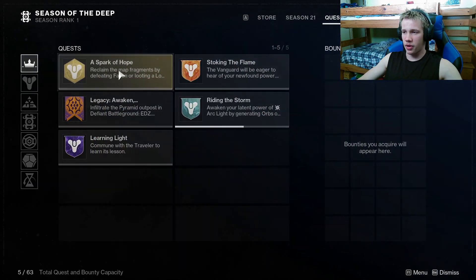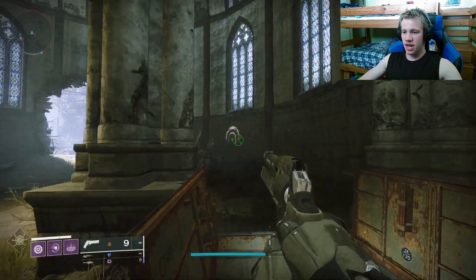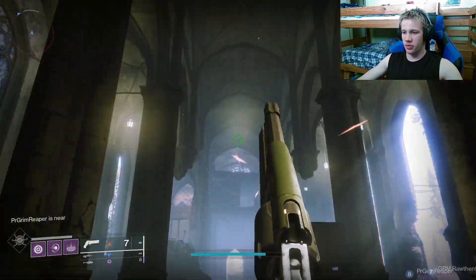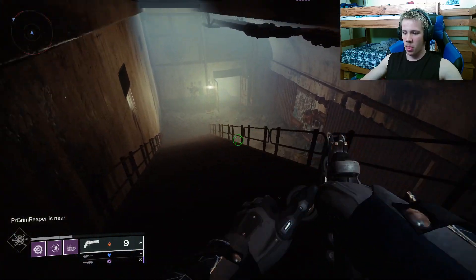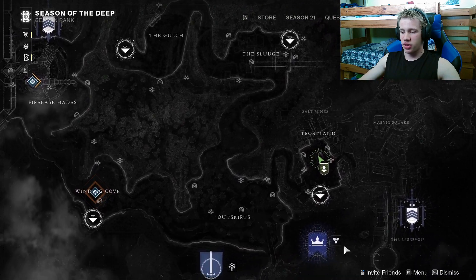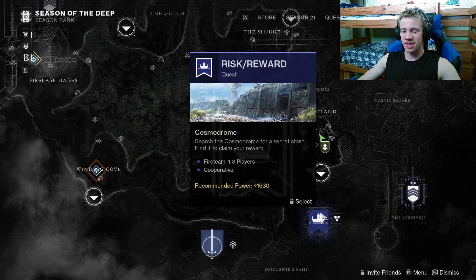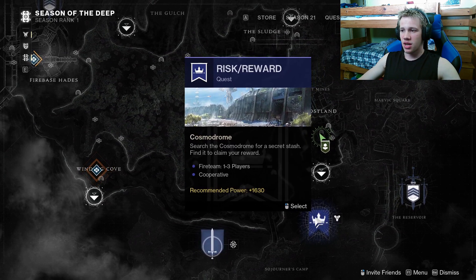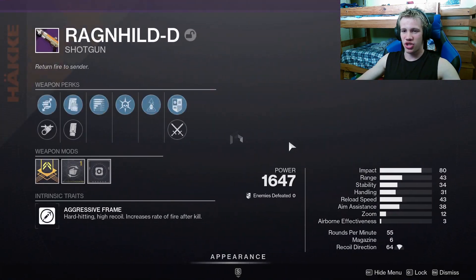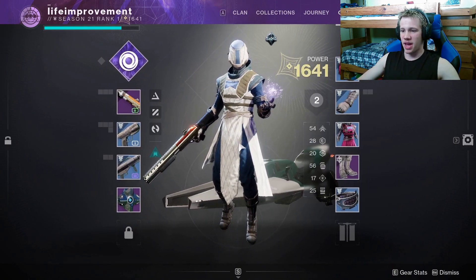After you talk to Devrim Kay for A Spark of Hope, you're going to have to either defeat Fallen or loot lost sector chests. The Atrium is actually a lost sector right below Devrim Kay and is going to be probably the easiest one you can do. After completing the lost sector quest step you will return to Devrim Kay, then it is going to launch you into the Risk Reward mission, which takes you back to the Cosmodrome though it's launched from the EDZ. He is also going to give you a shotgun to use inside the mission as well as some extra loot.